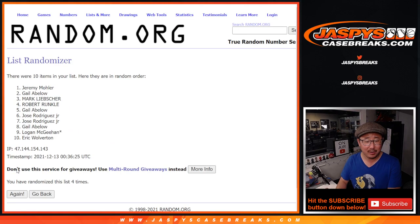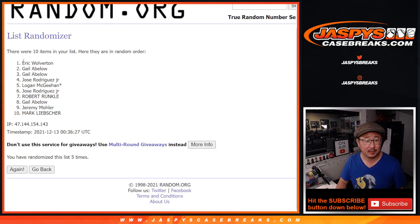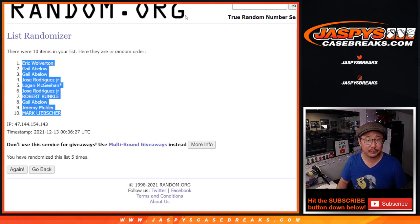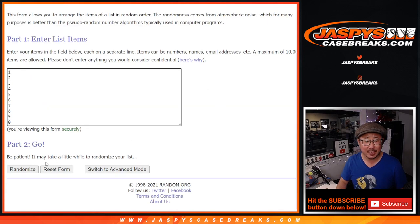Three and two, five times for names and numbers — one, two, three, four, and five. We got Eric down to Mark. Three and two, five times for the numbers — one, two, three, four, and five.